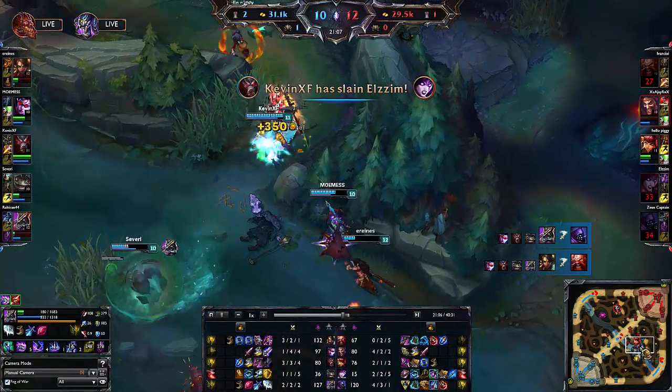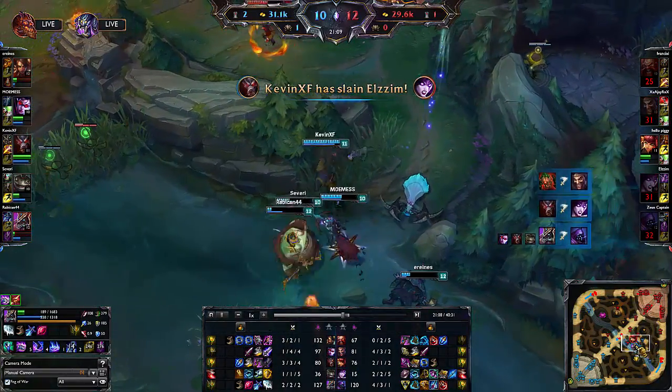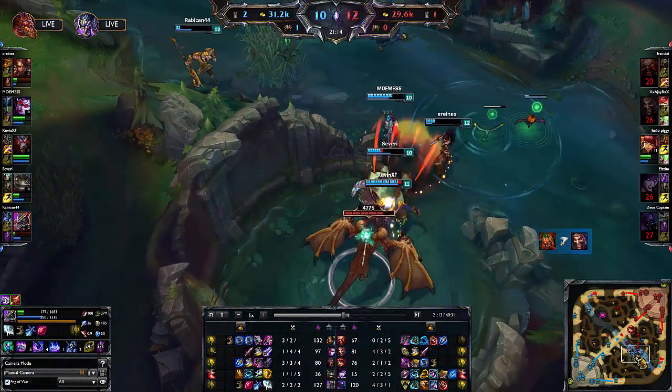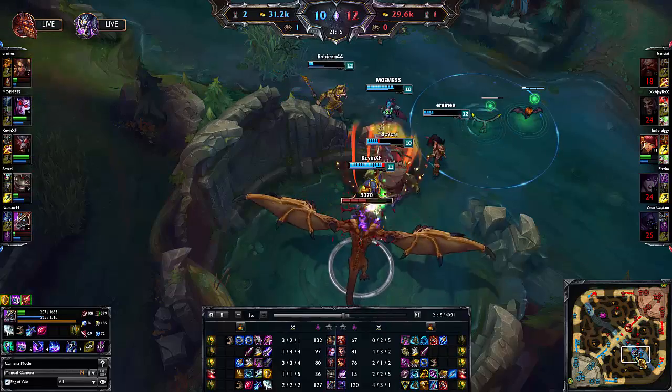Even Zhonya's Hourglass, which is one of the most powerful abilities in the game, is only two seconds. And Tahm Kench can use this ability for up to six seconds with a cooldown of ten seconds at maximum rank.